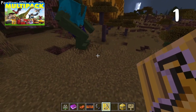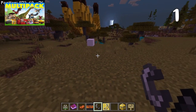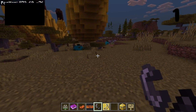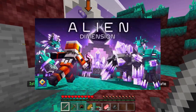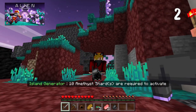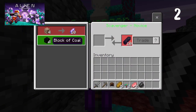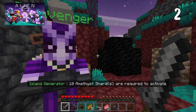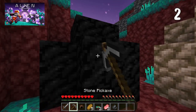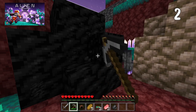Next up we have Alien Dimension by Overtale Studio. In Alien Dimension, your task is to visit 10 alien islands, gather resources, and upgrade your floating space base. On your journey you'll unlock new areas and encounter some unique alien mobs — just be sure to wear a helmet, you know, because you can't breathe in space.